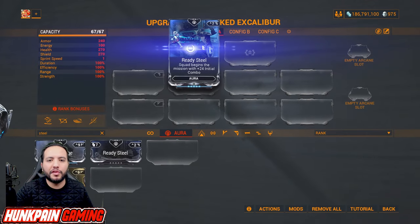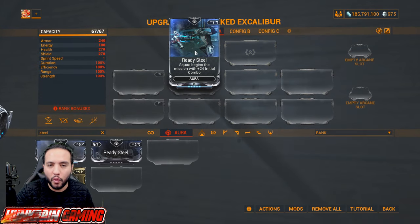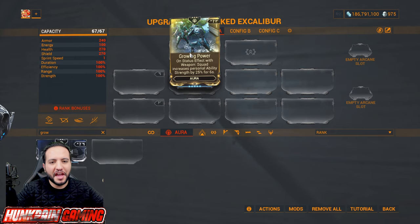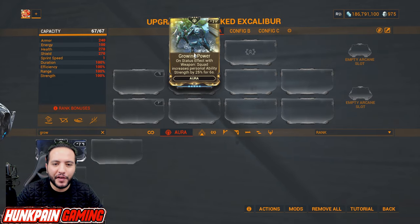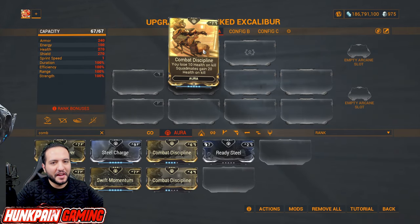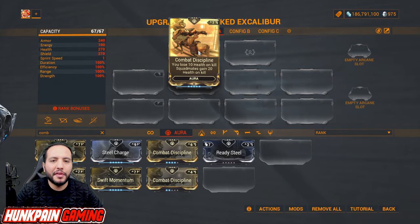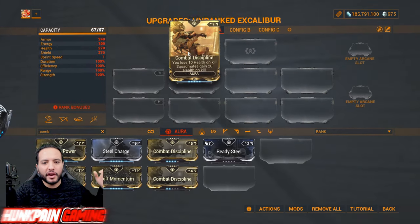Whispers in the Wall added a new aura — 24 initial combo, which is two combo multiplier, especially benefiting Glaives. Growing Power: on status effect with weapons, squad increases personal ability strength by 25 percent for six seconds. Combat Discipline: you lose 10 health on kill, squad mates gain 20 health on kill — made especially for Arcane Avenger.